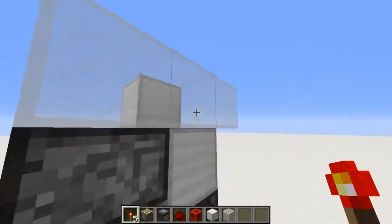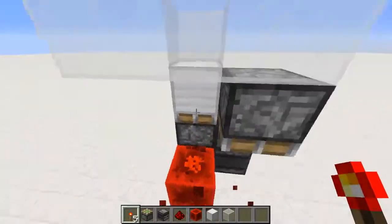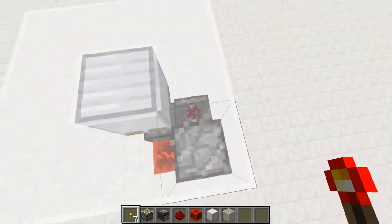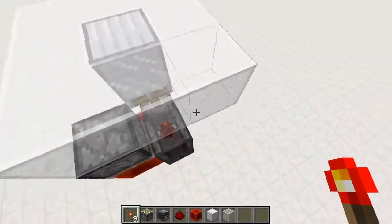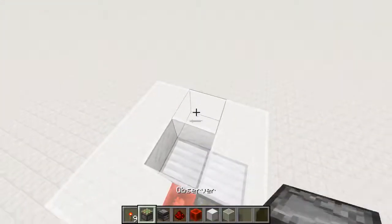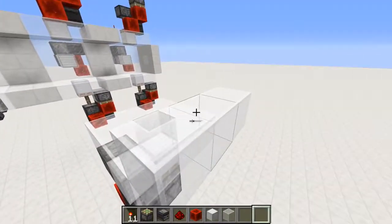To convert from toggle to pulse: remove that block, put a piece of redstone dust, and reposition this block - just give it an update. That simple change from a block to redstone dust turns it from toggle mode into pulse mode. Super easy.